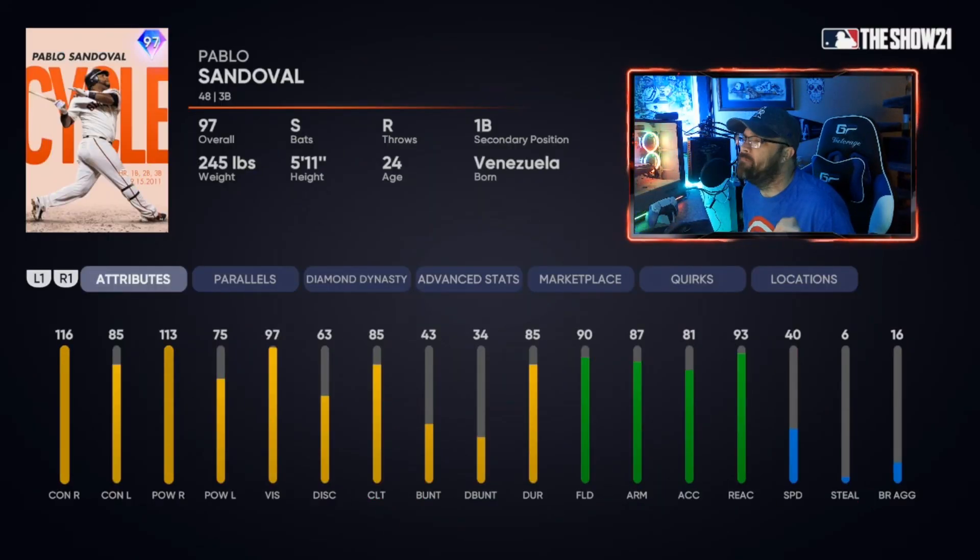This card was available in the daily moments program — Pablo Sandoval, 97 overall. He won't have five tools since third base, first base, and catcher tend to be your slowest guys, so we're looking at four-tool players for those positions. He's got 116 contact, 85 contact against lefties, 113 power, and diamond defense at third once paralleled to P5. He can also have diamond defense at first. Love his switch-hitting.